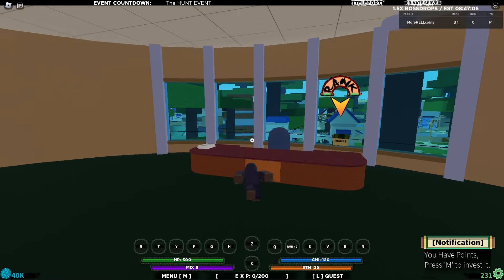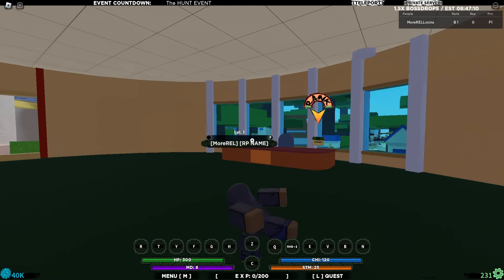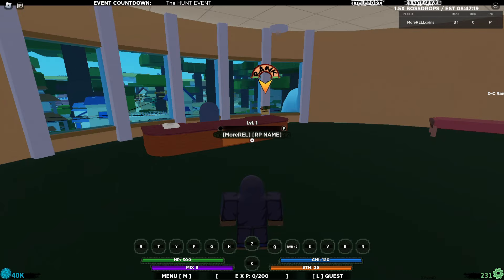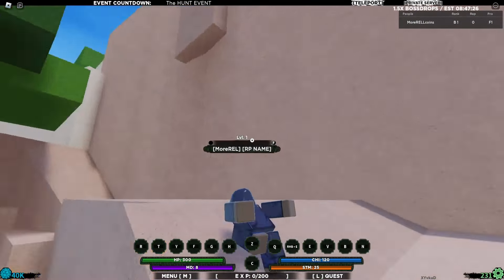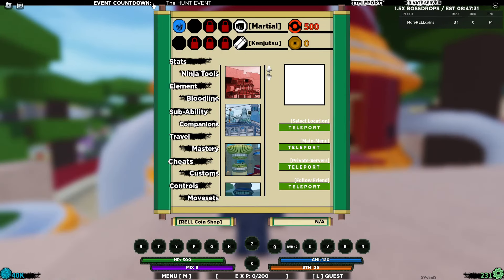We got up to B1 rank and that cost only 390k roe coins. You don't really have to worry about roe coins because there's an easy way to get them. Just join the Hunt event. I might make a video about this and drop a free server for the Hunt, so wait for my next video — I'll drop a bunch of codes for the Hunt event.